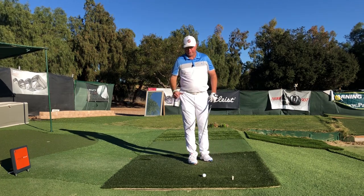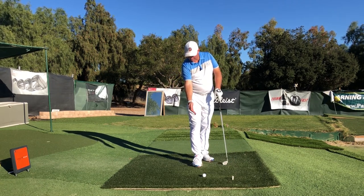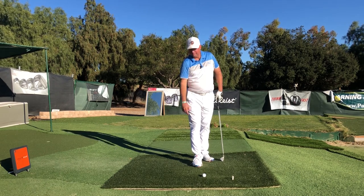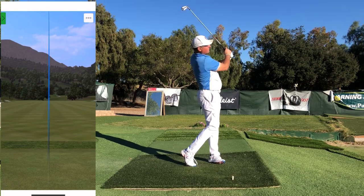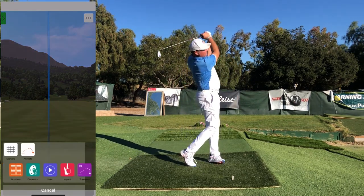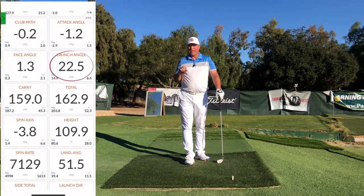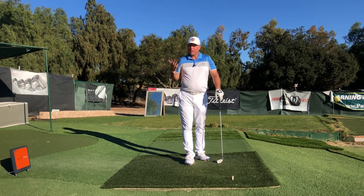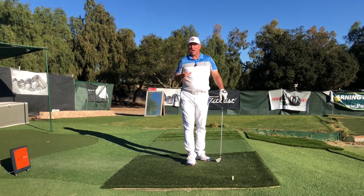Conversely, to hit a high trajectory shot — like coming into a hard green with the front flag, or getting up quick over a tree — I'm going to do the opposite of the low shot. I'm going to flap my hand a little early and try to arrive at the ball with my right wrist in a slightly flexed position, bent forward. Looking at the stats, I launched that one at 22.5 degrees — at least a full club higher than the normal 18 or 19 degrees for a seven iron. That's probably between an eight and nine iron trajectory: a high parachute-style shot that comes down and lands very softly on a hard green.